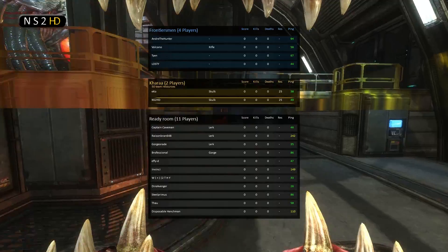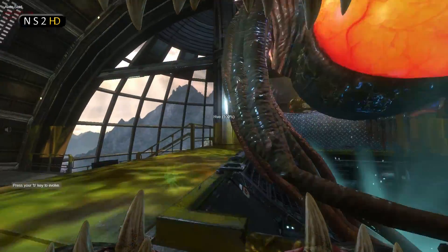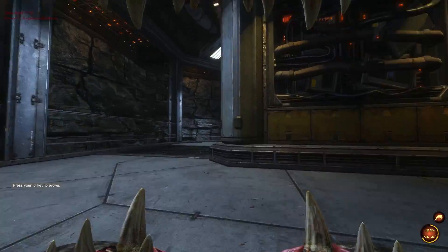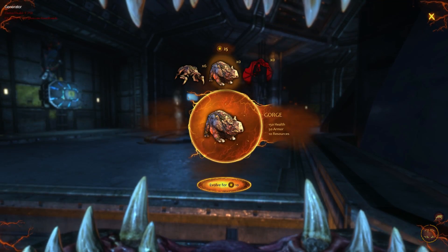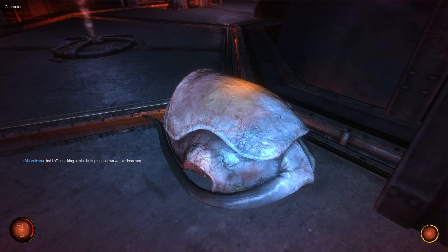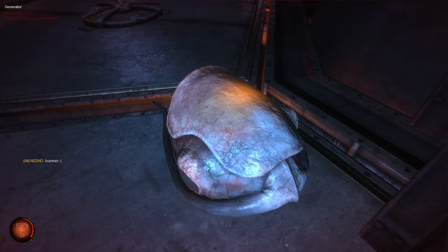There we go. I'm going to start off now — I'm going to sprint as a skulk straight across the hive over to the generator. In Summit there is a significant distance between the starting hive and the first available resource point, not like in Tram where you can get there with one infestation patch. With Summit it takes maybe two, three, four, or even five patches depending on how good a commander you are to get to this node.